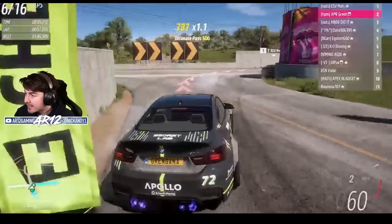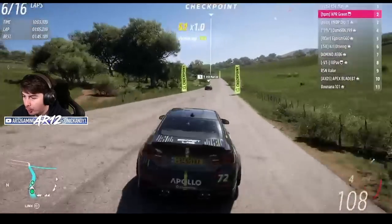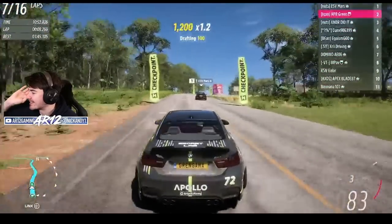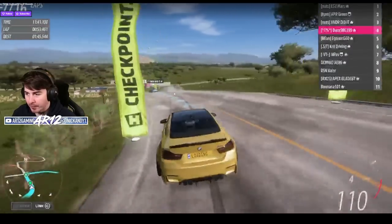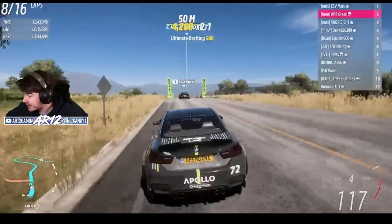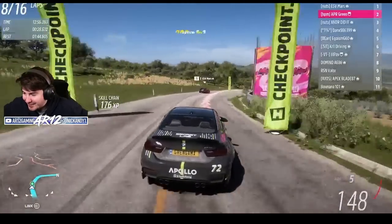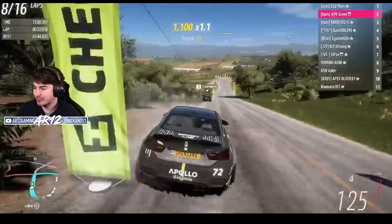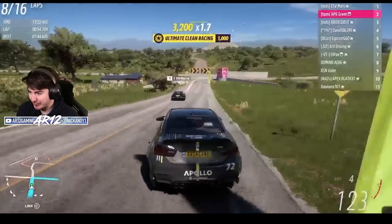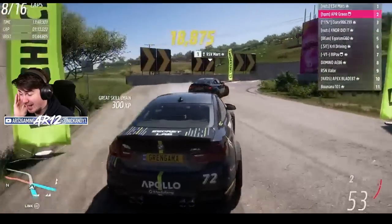XNDR dropped to P3 — it looks like he just pulled out of the way — and Green is up to P2. Mars can chill in P1 but if he relaxes too much, Green is gonna be on him in a second. Dan back here ran a 1:45.5, still closing on P3. Green just put in a 1:44.6 and is actually getting drafts off the back of Mars. We're at the halfway point of this race but it's only going to get more intense. Mars is smoking it up, nearly hits the wall — he's definitely feeling the pressure, his lines and car balance are off. This is still anybody's game.